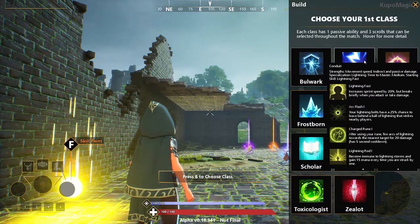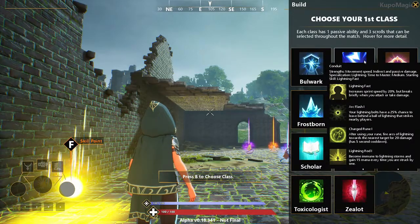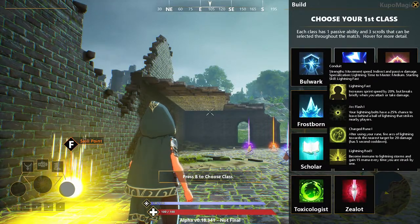Your first skill is a passive skill — it increases sprint speed by 20%, but breaks briefly when you attack or take damage.